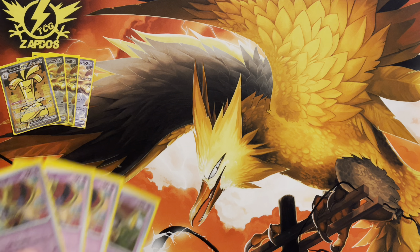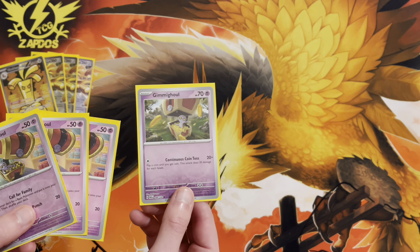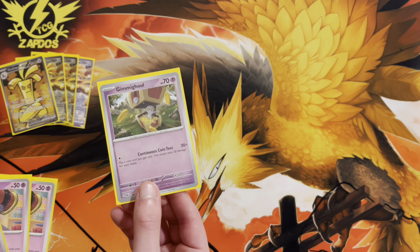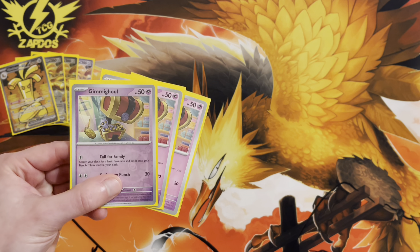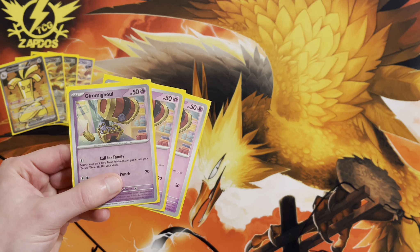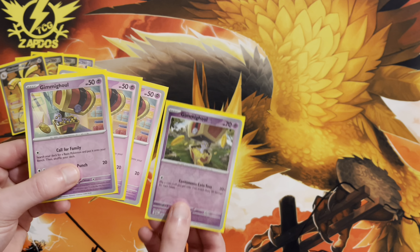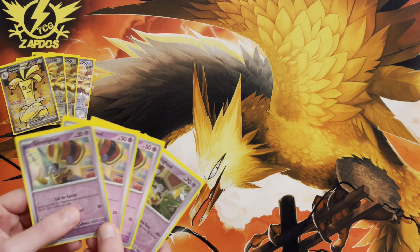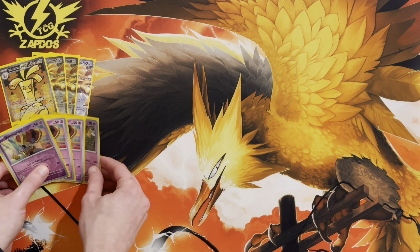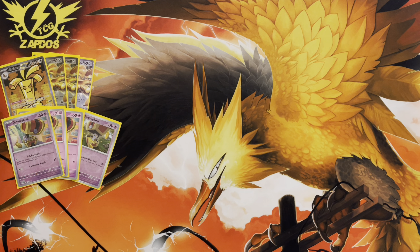Moving forward, we're running four copies of Gimmighoul. I'm personally running three copies of the 50 HP Gimmighoul and one copy of the 70 HP Gimmighoul. The 70 HP version has a two-retreat cost, while the other can use Call for Family to get another basic out, which is really strong — especially in a format where Lost Box isn't the most popular deck anymore. So I think going three of the 50 HP and one of the 70 HP is a solid split.